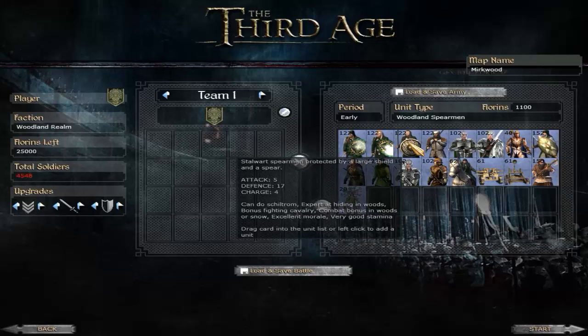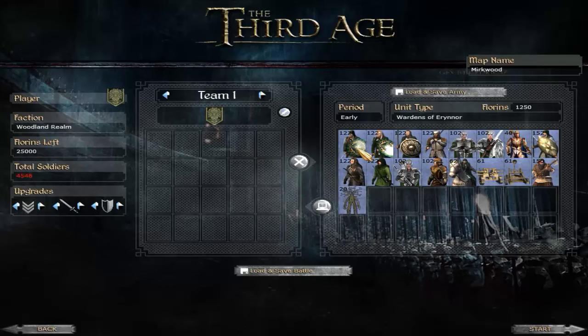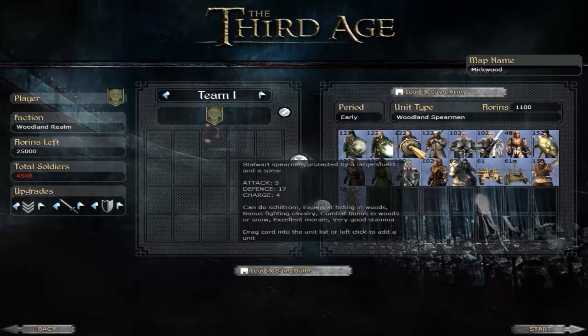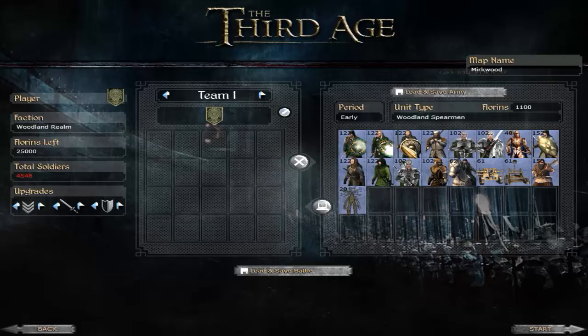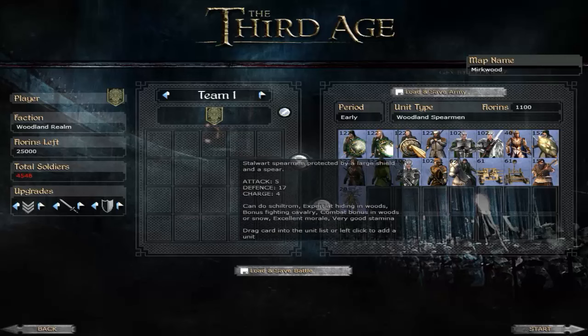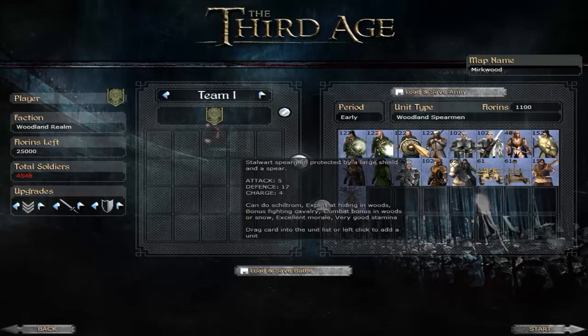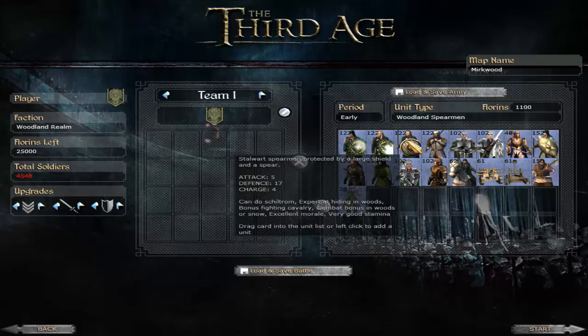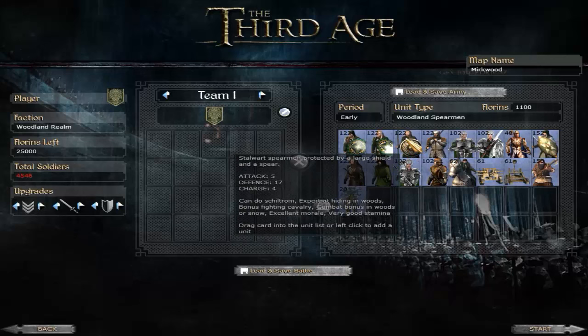Next we have the Woodland Spearmen. They can do Skiltron and are pretty much the equivalent of the Sylvan Spearmen in Vanilla Third Age. Because Spears are slightly more effective in this submod, they will do it a little bit better. They are also the cheapest basic unit you can have as the Elves, at least that aren't a general bodyguard unit. They'll do exactly what they say on the tin. A good cavalry charge will probably destroy most of their effectiveness immediately given how few there are, but they will hold better than many other spears in this mod.